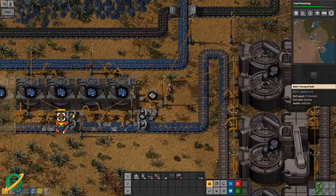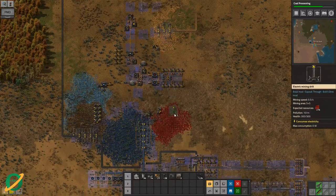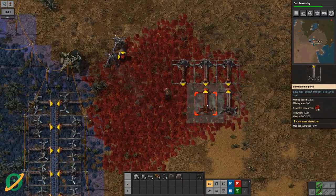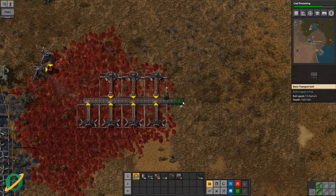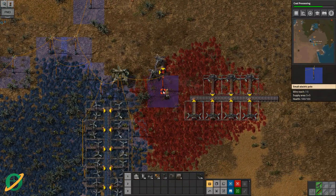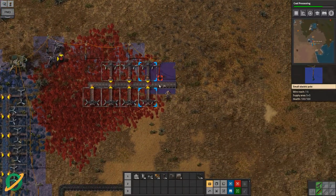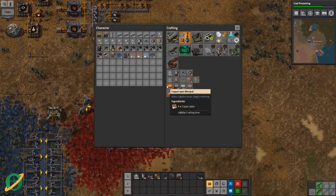It looks like we do need to upgrade our belts. What I want to do is start the mining of this guy as well. That doesn't look like a great line — that looks like a good line. Rotate, thank you. We'll take that up there but we do need to power this up. Now we have some mining of those things.